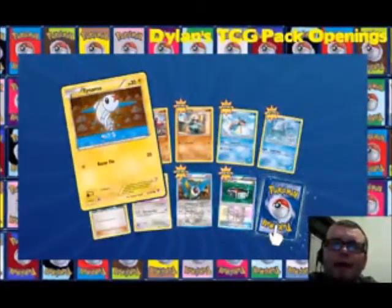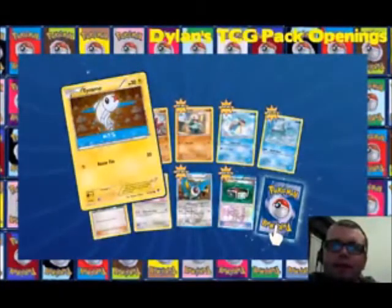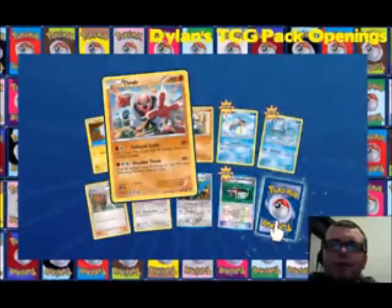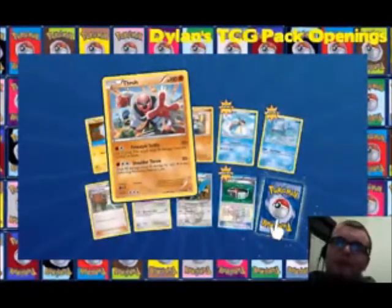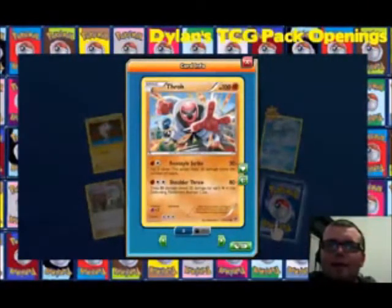We've got Tynamo — the electric eel Pokémon. Then there's Throh, which is funny because the first thing that came to my mind was Thor, but it's Throh. And we've got a cameo in the background.